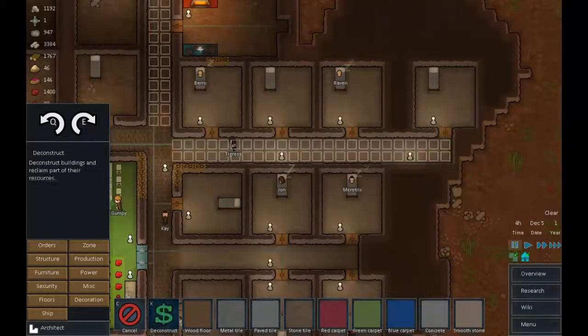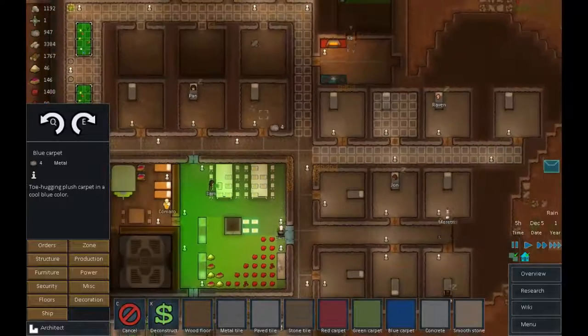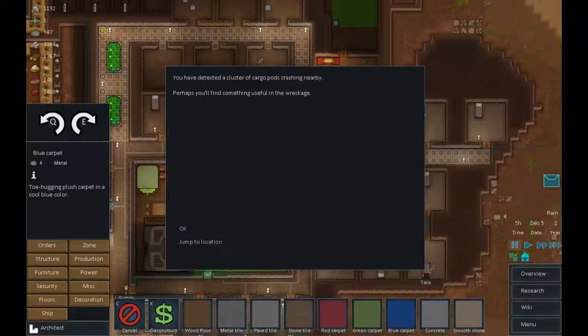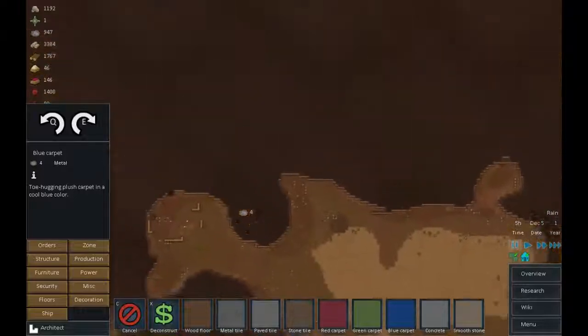When Tigris gets up in the morning we're going to give her room a makeover — make it fabulous! So floors get stone tile in there just to complete the feel, and let's give her a nice carpet. That's phase one — once that's built we'll rearrange the furniture.